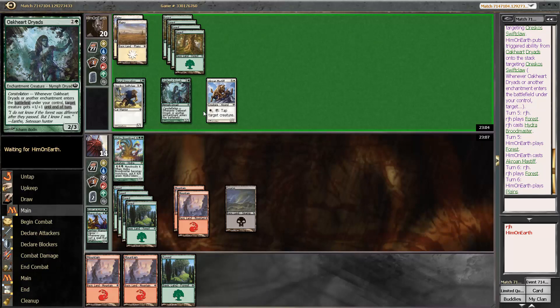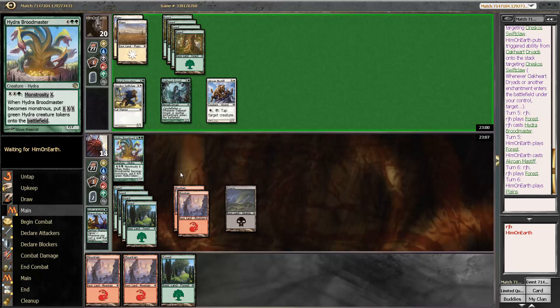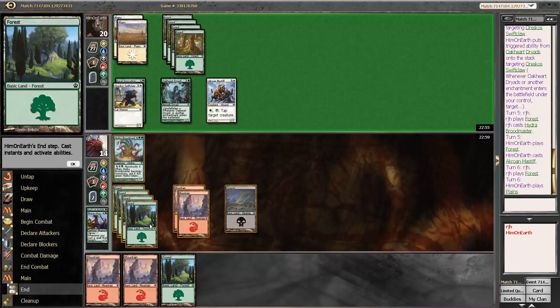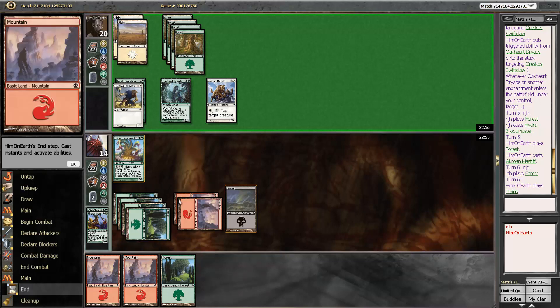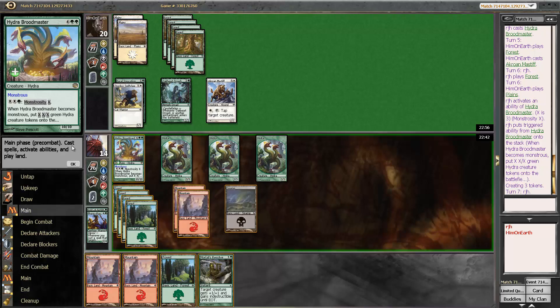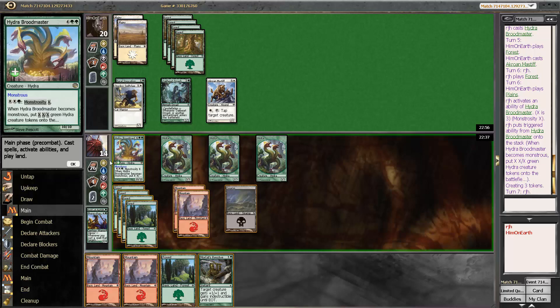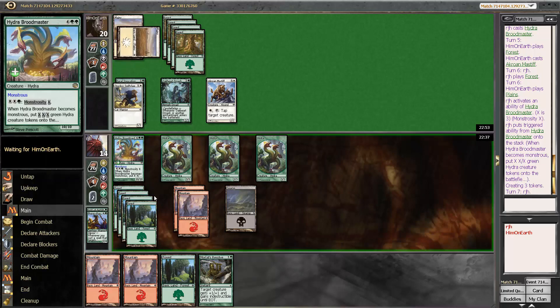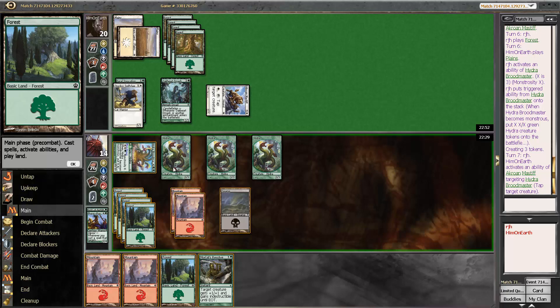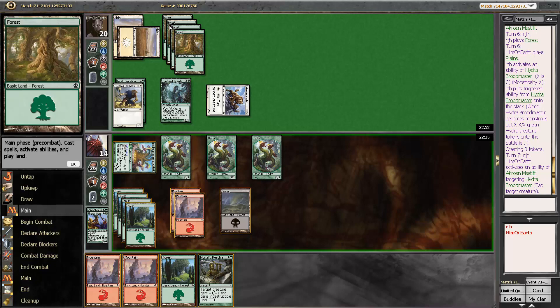We'll get to have three 3/3s to do a lot of blocks, and this will become a 10/10. Hopefully those 3/3s will eat some cards from my opponent — either combat tricks or other type things. The question is, do I want to blow the Broodmaster now? Yeah, because anything I draw I'm going to want to be playing, and I'm not going to wait three turns to get more. X is 3. Mortal's Resolve is quite nice.